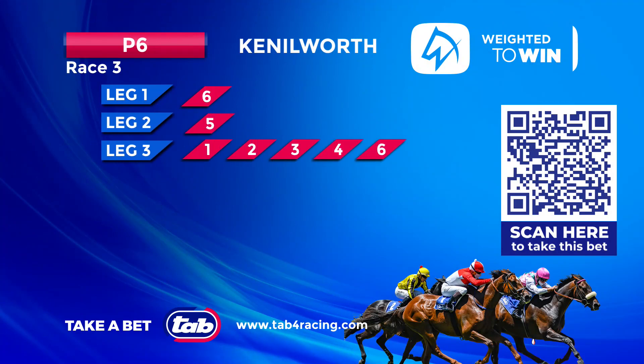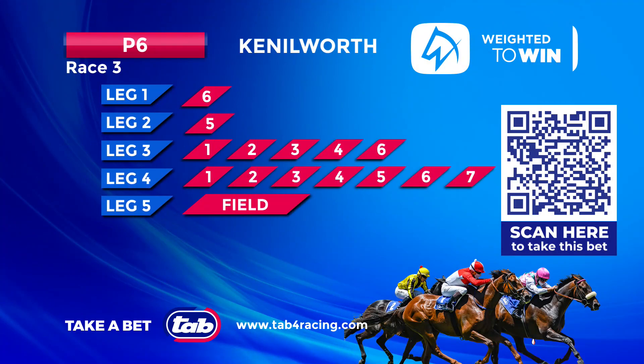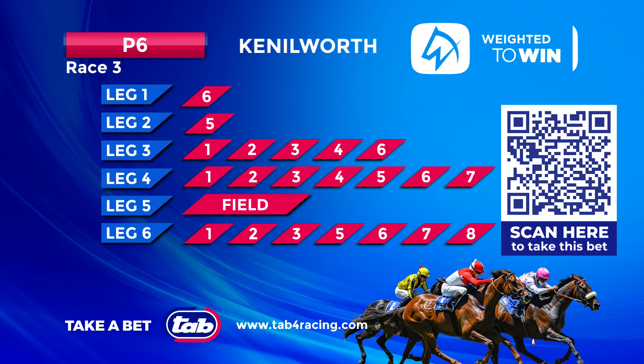Let's put the pick six up. Here's the obvious pick six — banking the six in the first leg, then banking the five in the second leg, and then loading it up at the back. It's a pick six you don't want to miss. Touch wood the first two horses land and we'll catch this pick six. With all those horses loaded at the back, it's 1960 rand for a full unit or 196 rand for 10 percent. Don't forget to scan that code — take your phone up there and it's an easy way of getting it on.